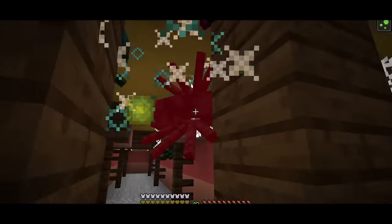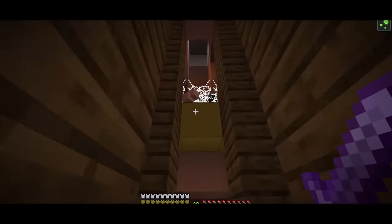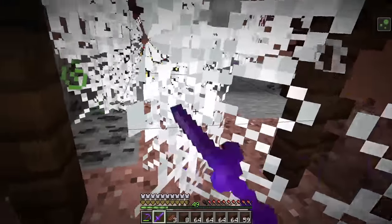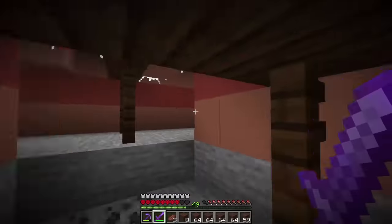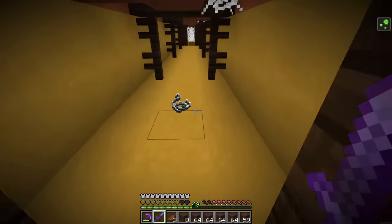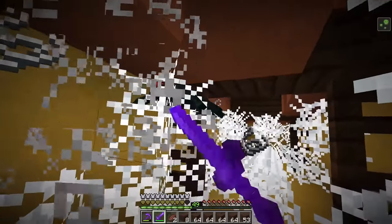A few moments later — all right, we got this. They're dropping from everywhere. Let me mine that spawner away. I do not like spiders. Even in Minecraft it gives me the chills. There's another spawner over here — let me mine that. They're everywhere. I'm about to turn into Spider-Man. They've got long arms. Let's mine through all these nasty webs. I hate walking through webs.